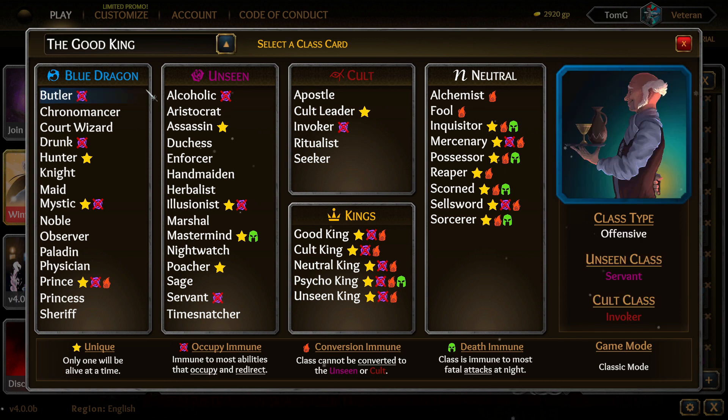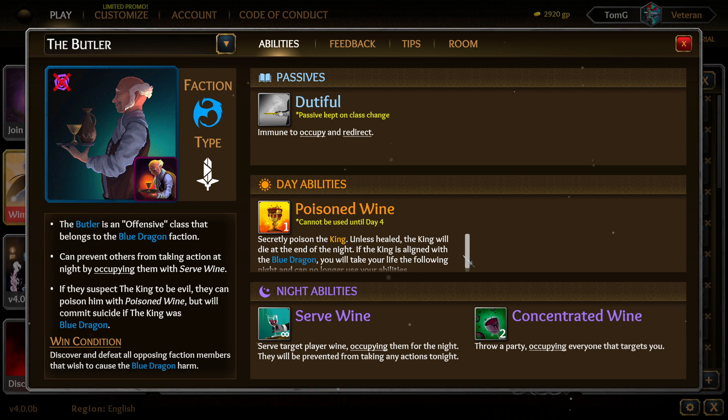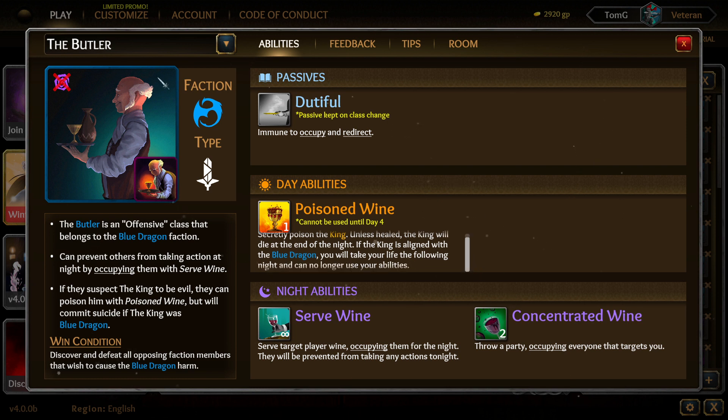So I'll start off with the Butler. The Butler is an offensive class that belongs to the Blue Dragon faction. It can prevent others from taking action at night by occupying them. If they suspect the King of being evil, they can poison him with a poisoned wine, but will commit suicide if the King was a Blue Dragon King.